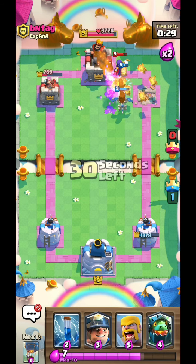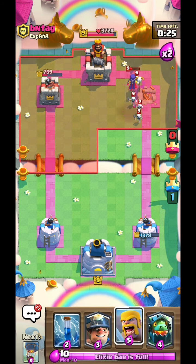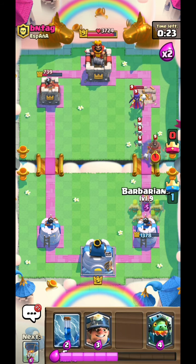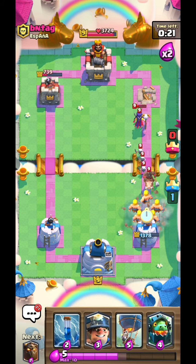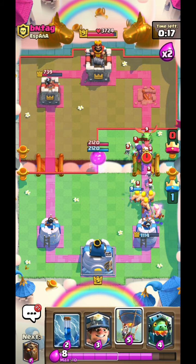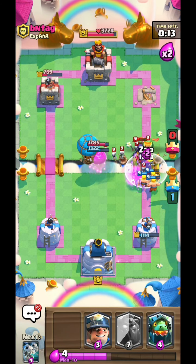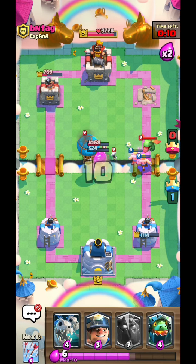I'm pretty sure three skeleton dragons... okay I thought that it's gonna take it out, but apparently not. The hog rider is not gonna be an issue. I'm gonna go with another balloon soon enough. I think zap will kill the witch at this point.